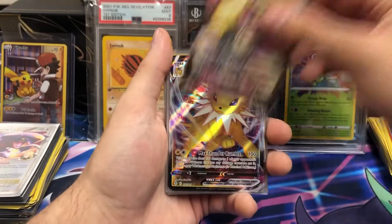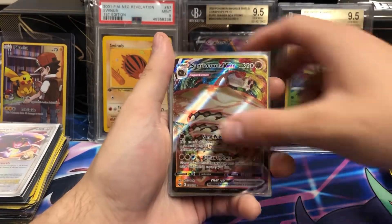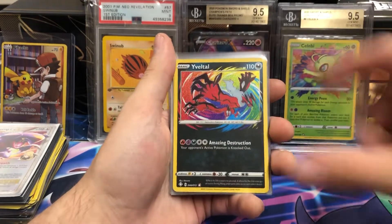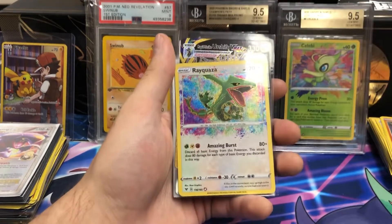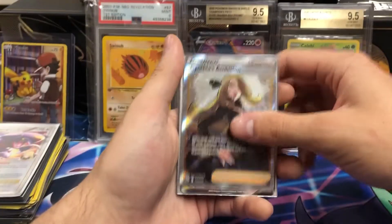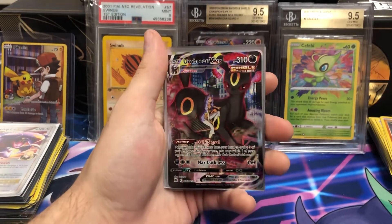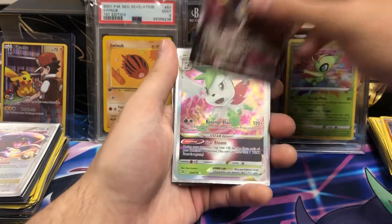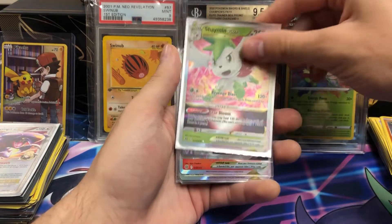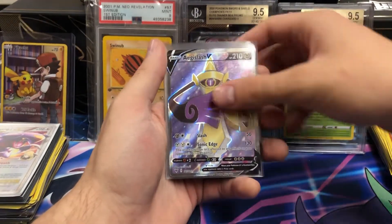Speaking of Bolt-on, we got the Trainer Gallery. Jolteon VMAX. Togekiss VMAX. Sandaconda. Jirachi. We got a nice Rayquaza — Rapid Strike. Cynthia's Ambition — that's a good one. Alex Zambi — that's another good one. Umbreon VMAX Trainer Gallery — that's one I completely forgot about. Shaymin V-Star. Aegislash Full Art — I always like the way this one looks.